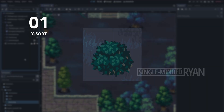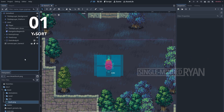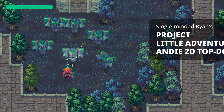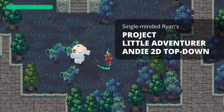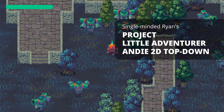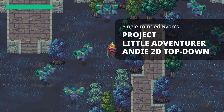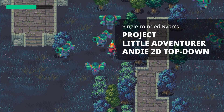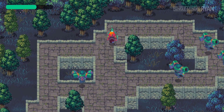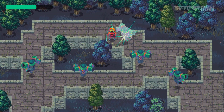Let me quickly draw a bush to show you how to use Y-sort. Now I have the bush in my project. Before we get started, I want to briefly mention that the project I'm using here is from my latest Godot course I just released on Udemy. The course is going to help you understand how to make a 2D top-down game with Godot from scratch. I'll link a discount coupon in the description below.